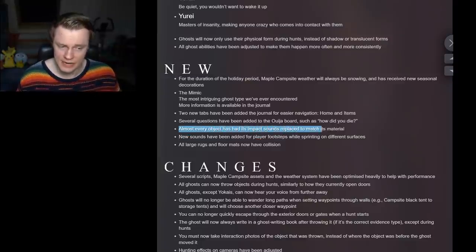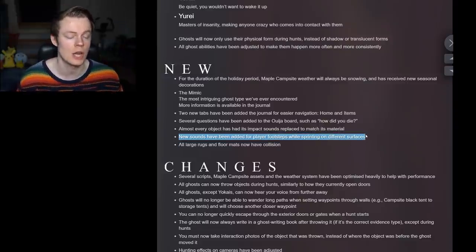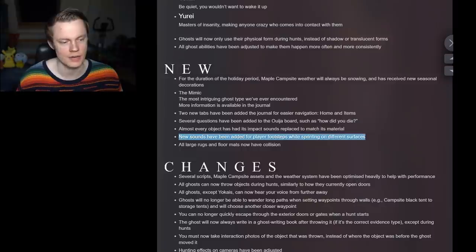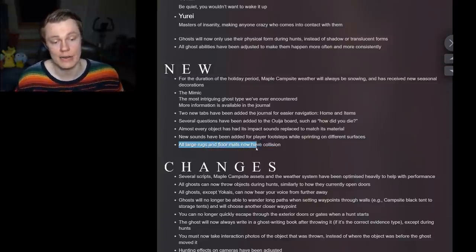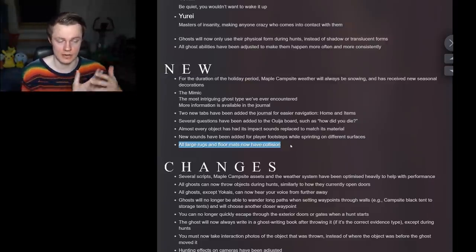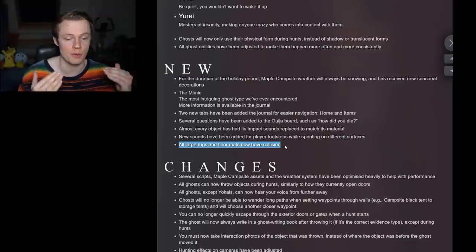Almost every object has had its impact sounds replaced to match its material. New sounds have been added for player footsteps while sprinting on different surfaces, which will also make it clearer when you are stepping versus when the ghost is doing footsteps. All rugs and floor mats now have collisions — no more bones hiding under the rugs! Previously the bone would spawn in and fall through the rug, clipping into it so you could never find it. Now it will lay on top of the rug. Basic physics — let's go.